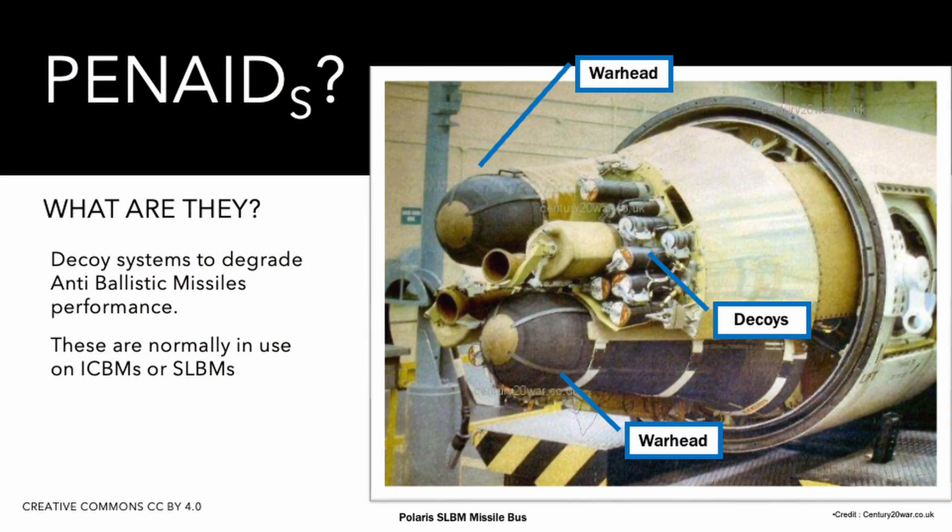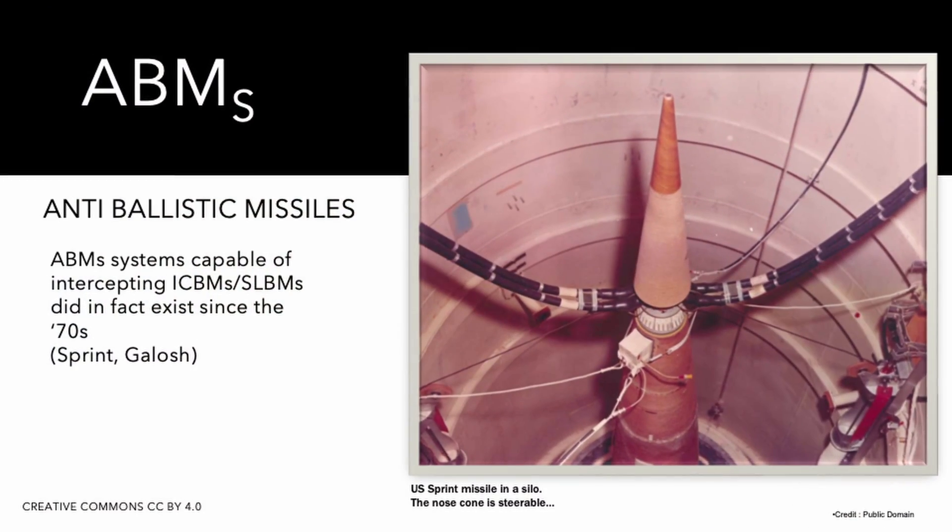Penetration aids are devices usually associated with nuclear ballistic missiles. Their purpose is rendering the interception of ballistic weapons much more difficult, presenting decoy targets to the ABM systems. The most common concept is the release of chaffs or radar reflectors from the missile.